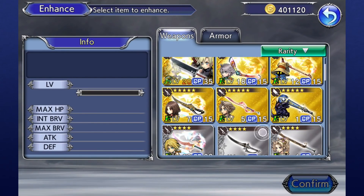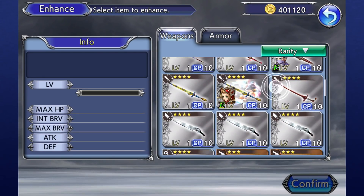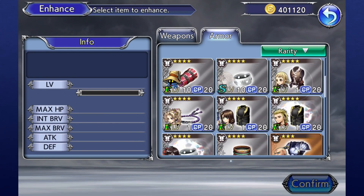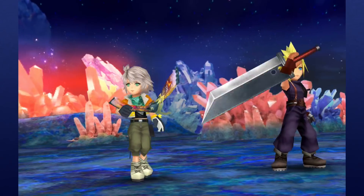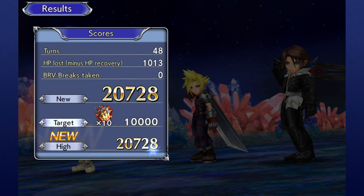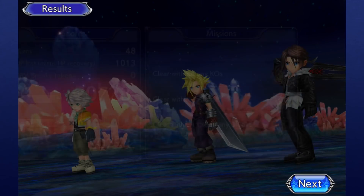As you unlock characters in Dissidia Opera Omnia, you'll probably be used to the traditional methods of powering them up — new weapons, new armor, and of course gaining levels via experience points. Opera Omnia also has another means of strengthening characters, called Crystal Strength.